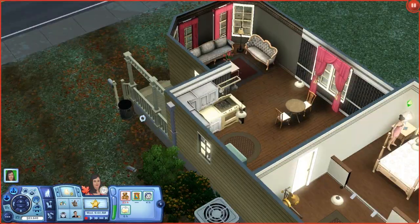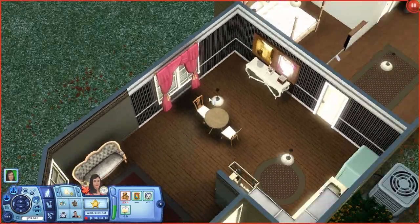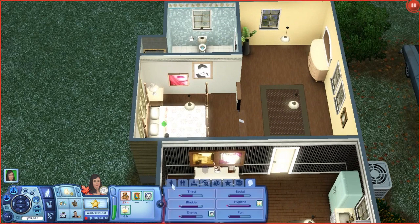I changed the color of the wallpaper, moved the light, and added a curtain. I also got her motives all up — I had to play offline for about a day to do that, so you might see some changes, but just don't worry about it, that's just how The Sims go.